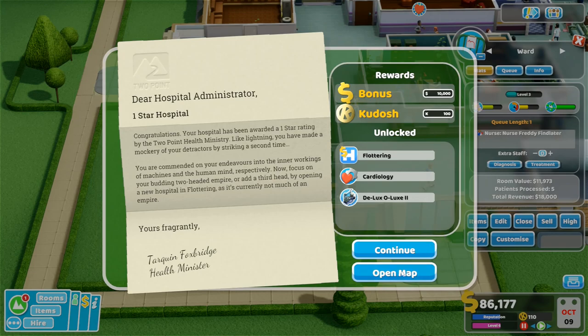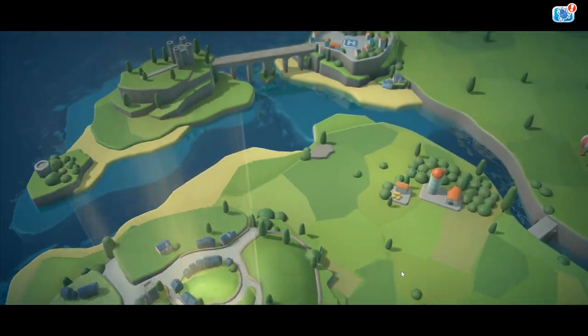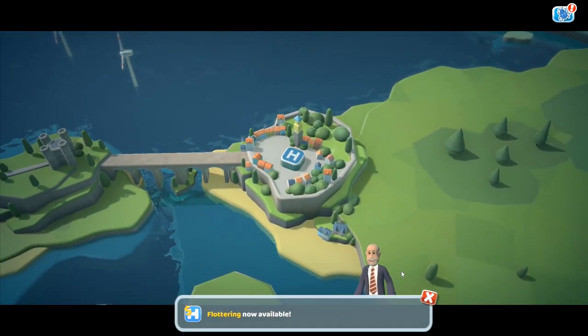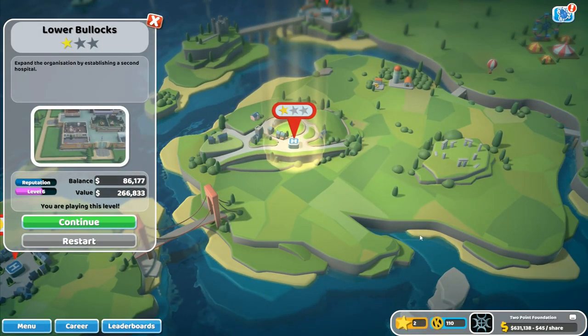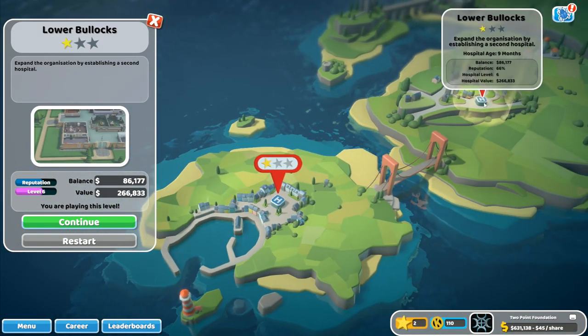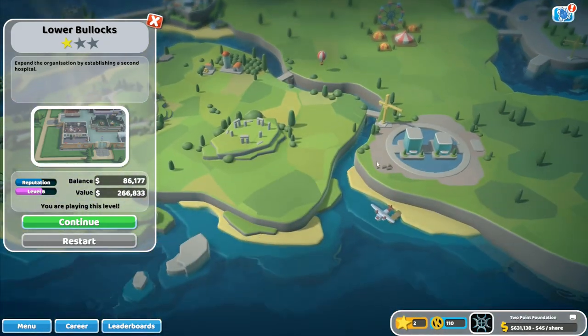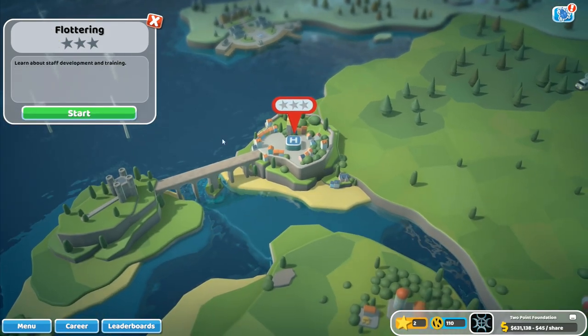We'll open the map and move on to the next. A warm greeting to you all this fine morning, especially those of you in Fluttering, where renovations have been completed on the bridge that leads to the town's ancient castle. Officials say people crossing over will no longer need to wear parachutes and life jackets. That's quite the advert! I've now got a total of two stars, so we can go back to these hospitals at any point and upgrade them later on.